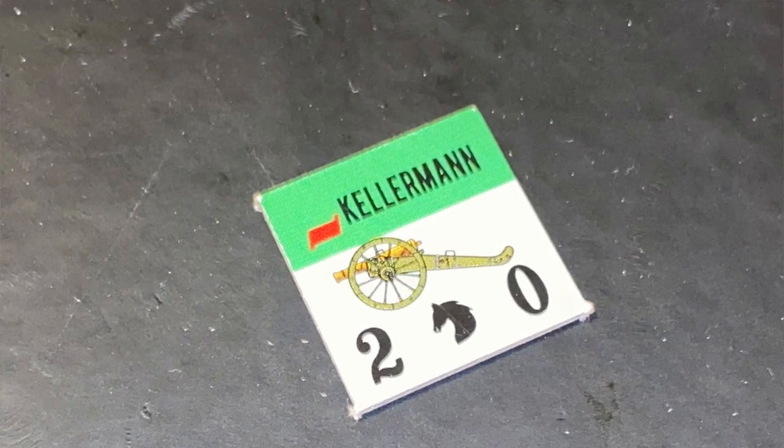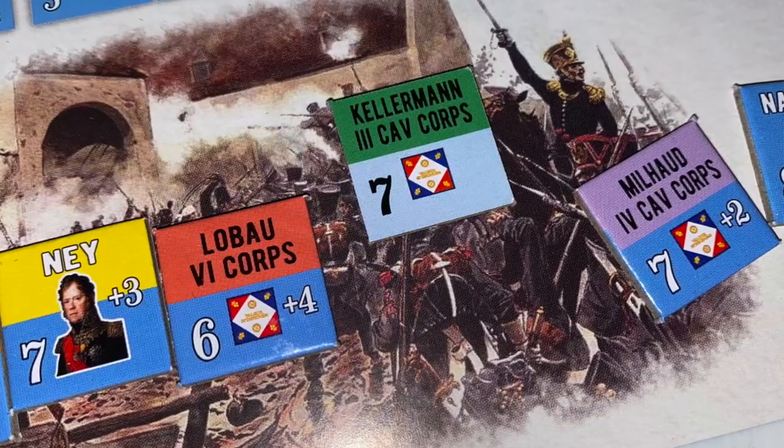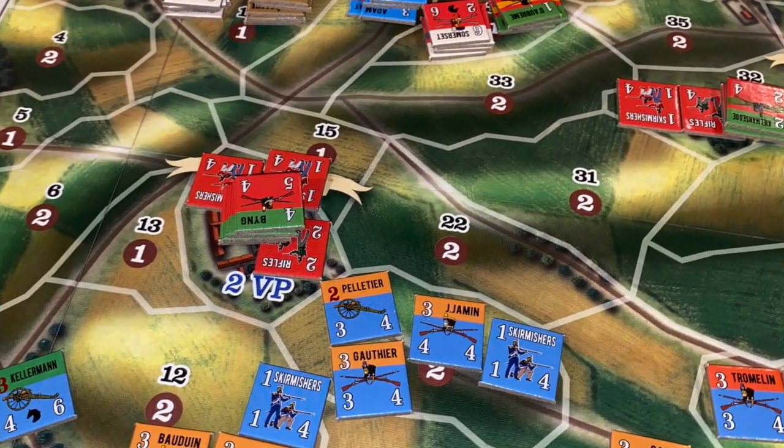You have core commander tokens along with your commander tokens — Wellington, Napoleon, Blücher — that you set aside, and these cores have different colors on them that correspond to the different colors of units on the board. Every unit that has that same color at the top also corresponds to that particular core commander.